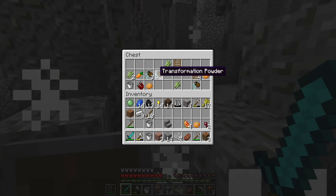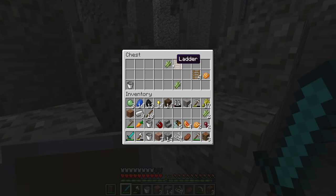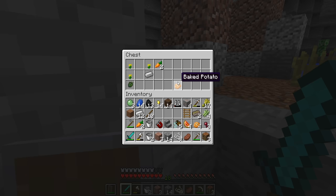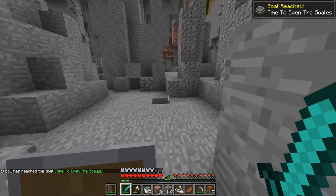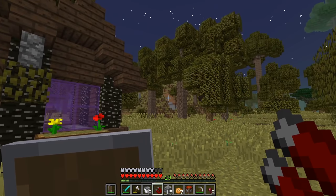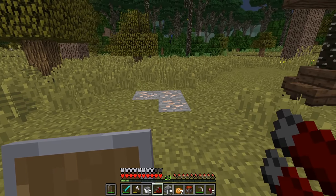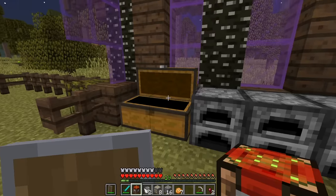I smacked this little miner dude, opened the chest, and got some weird powder and an ore magnet. It turns out this wasn't the only chest in the area. I opened a second chest and got ironwood ingots and a naga scale — I got an achievement for it. A third chest gave me an uncrafting table. I brought everything back home and played around with the magnet. I couldn't get it to do anything until I brought up some iron and gold, but it broke after two uses.